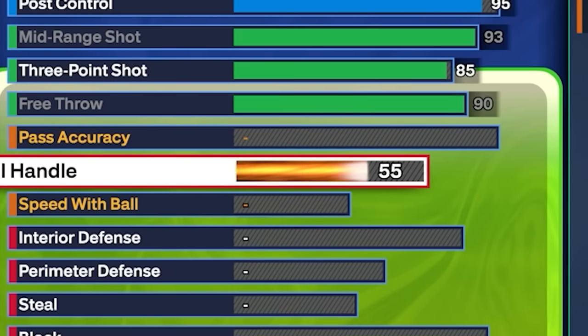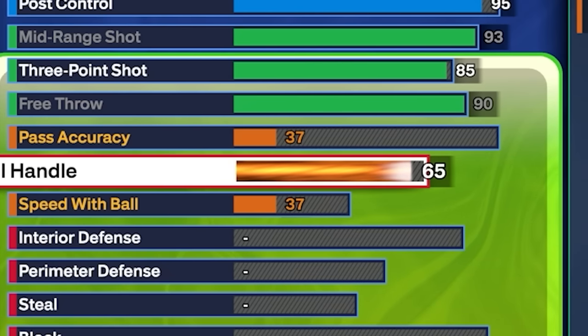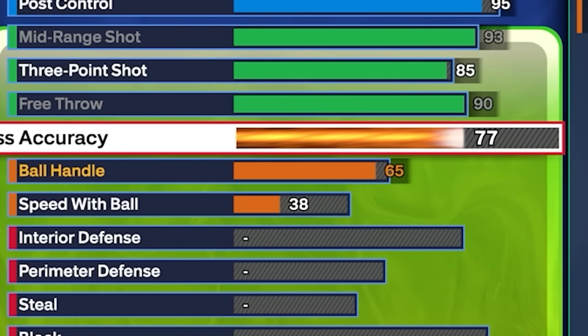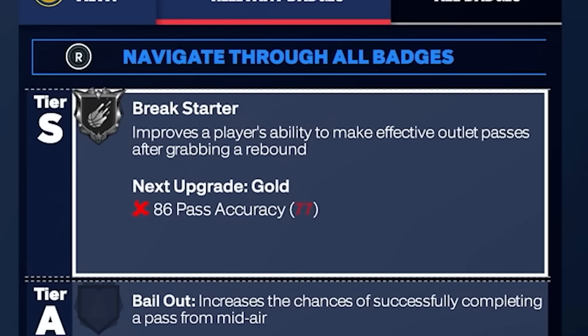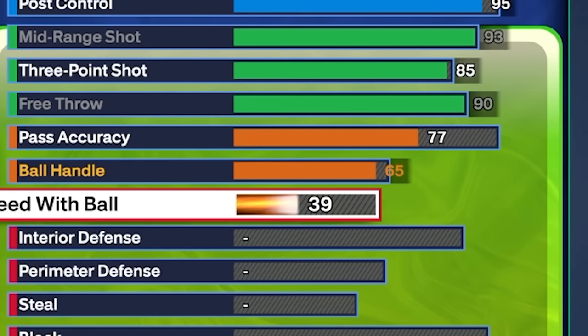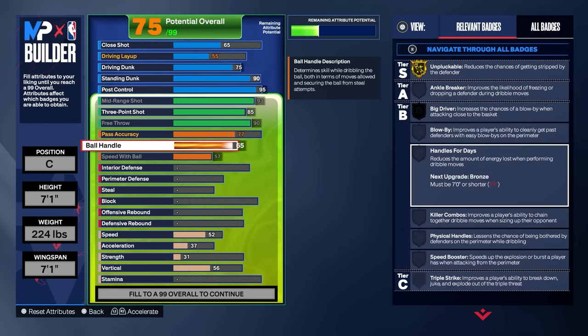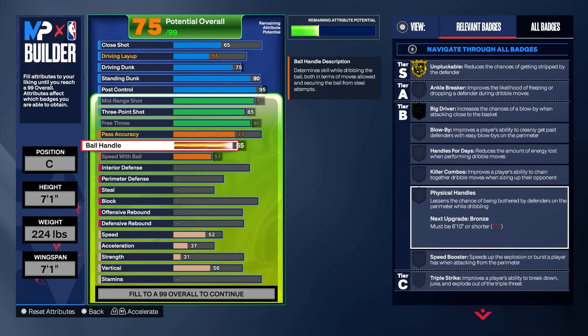Moving on to ball handle, we are going to take this up to 65. There's no reason to go any higher than that — you're not getting anything at 66, 67, or even 68. So I'm just going to keep it right at 65. Now pass accuracy — I originally had this a whole lot higher but I just stayed with a 77, which is absolutely perfect because you get break starter on silver and diamond on silver. For speed with ball, we're going to max this all the way out so we can move as fast as possible, especially after you grab boards. We just want to be able to sprint up the court.